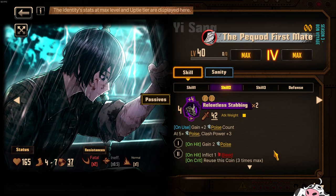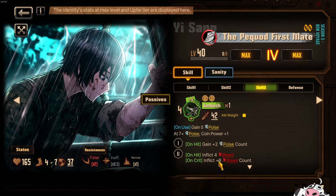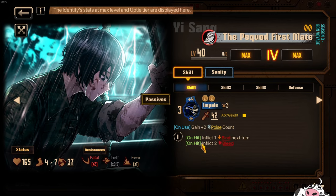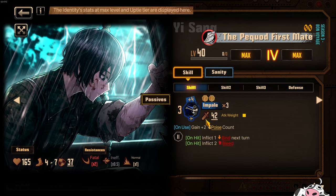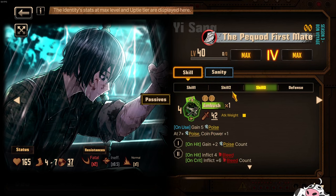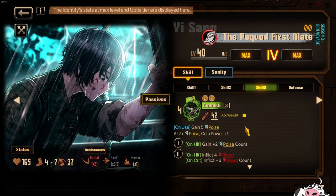Skill 2 applies a bunch of bleed potency, so you've got a character that applies a ton of bleed as well as bleed potency. If he crits on this coin he also applies 2 more, making it 6 bleed plus 6 bleed count — which is really nice. If you crit on this coin here you also apply 4 bleed, which is okay. Skill 1 is mainly used to get 2 poise count on yourself first, so that whenever you use skill 2 or skill 3 you'll be able to get a little bit more poise count to help maintain that.